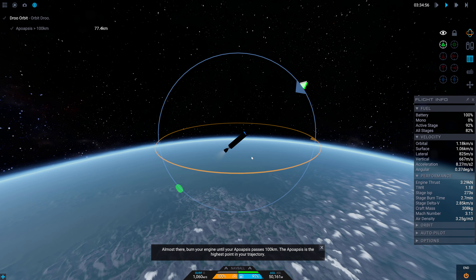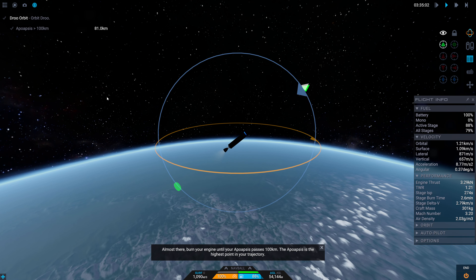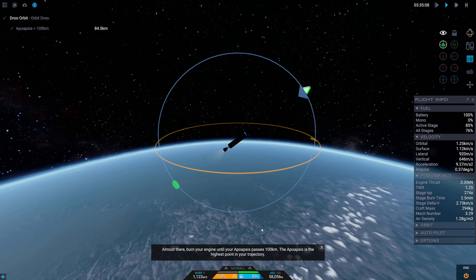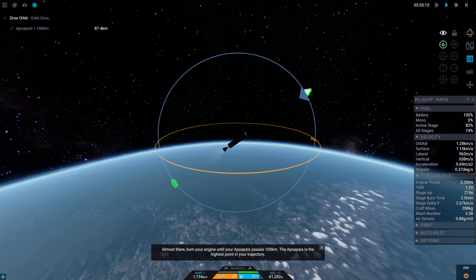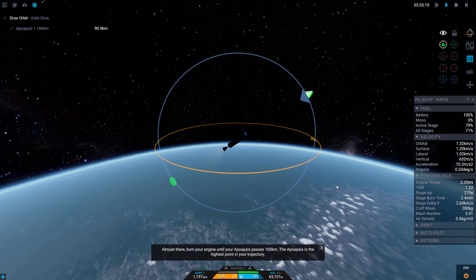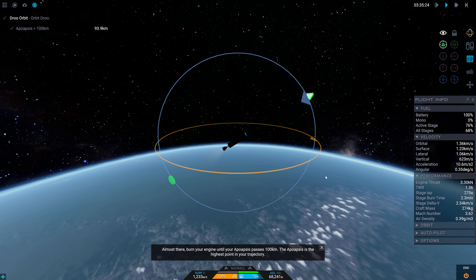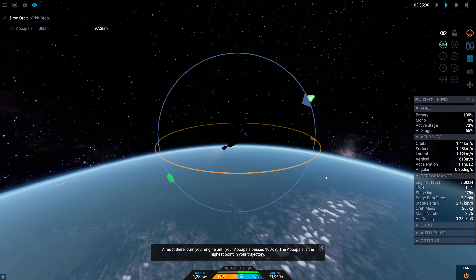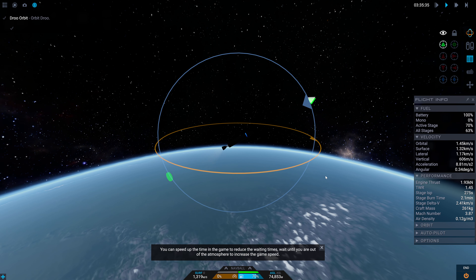I haven't unlocked the map yet - I'm not gonna be able to do this properly until I have it because you really need it. The periapsis is the lowest point. I'm gonna get ready to stop the motor here unless they do it for me. Wow, we still have a ton of fuel - that was really efficient. Stop the fuel now.